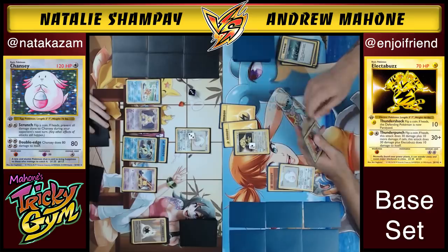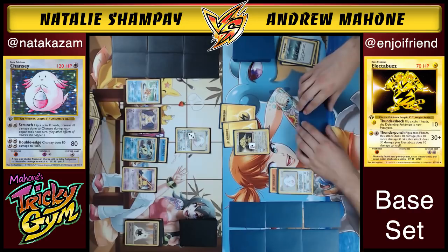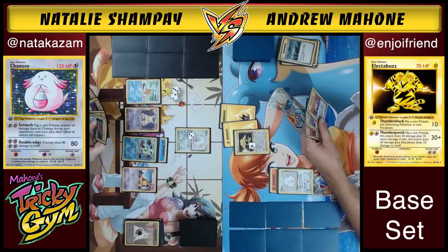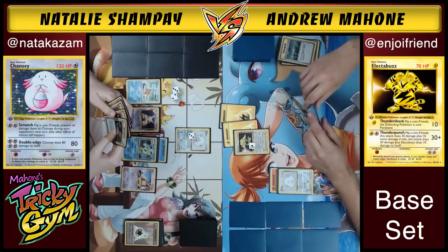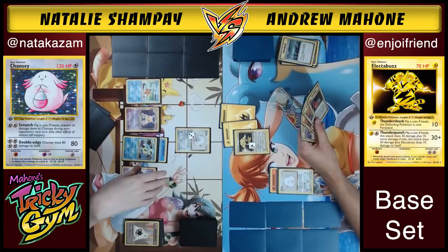Natalie's got a weird hand and doesn't want to Oak again right now. You get these hands where you need to keep your resources and kind of jockey for position. She's just going to pass — she's not really in any sort of rush. Andrew flips tails again on Thunder Punch — 10 more damage to himself. Being only at 60 after two tails in a row feels rough.